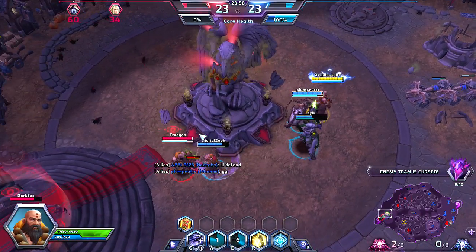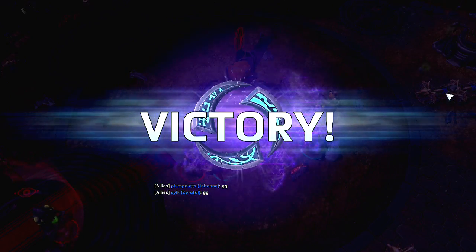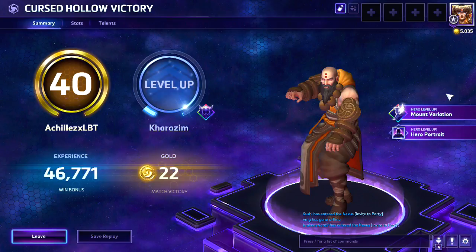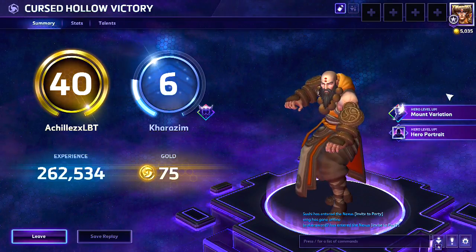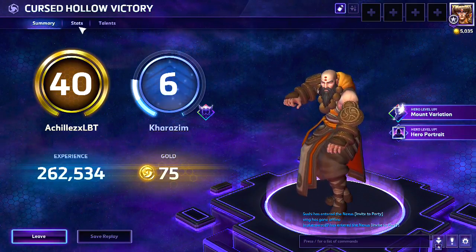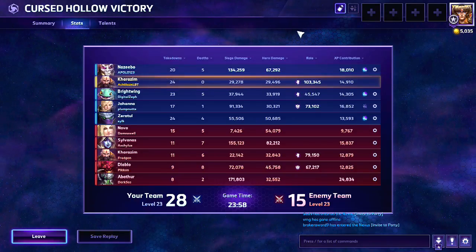Curious to see what kind of numbers we finish with on the healing. 103K, 240. Build works — especially if you pay attention to your job first and foremost and don't get caught up. I do want to stress that Kharajim is so much fun to use that you can get caught up trying to just get into fights and trading shots. But even as a healing build, you have to take care of your first job, which is keeping your teammates in the fight. 103,000 healing done — definitely did my job.